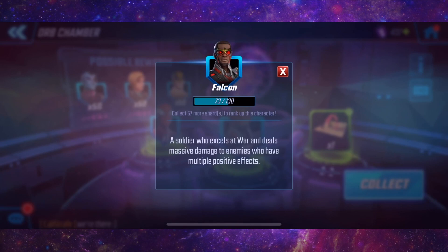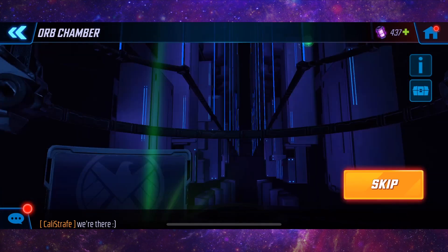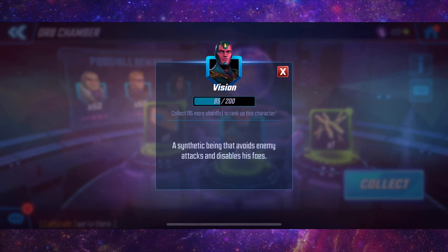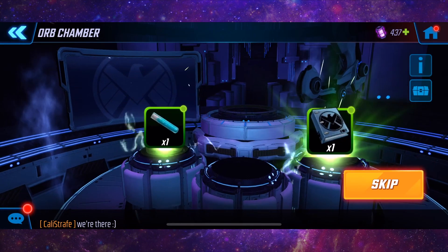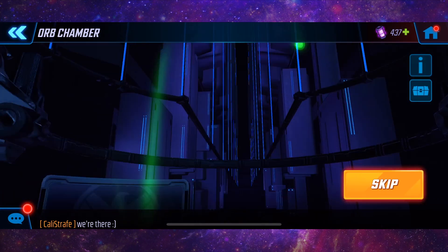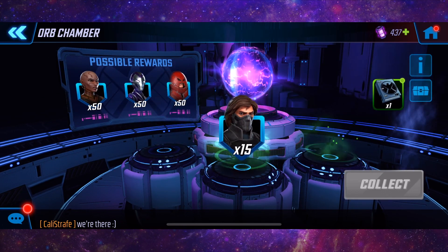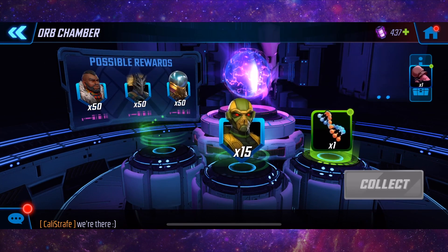15 Falcon — very nice. 15 Vision — another very nice pull, wow, we're getting really lucky now! But then the luck's gone again: 15 Spider-Man, 15 Winter Soldier. Can we get a purple drop please, one of the Hydra minions?